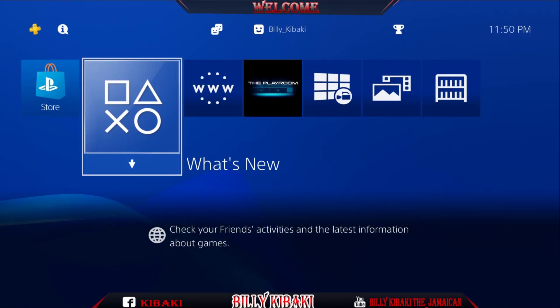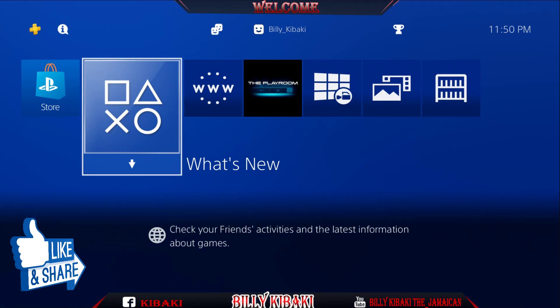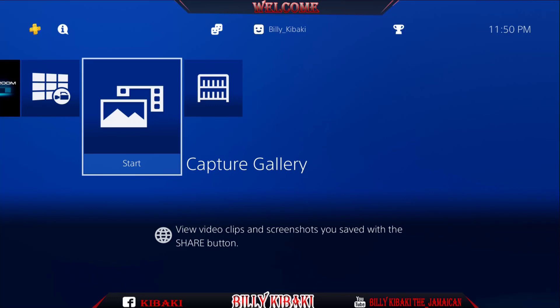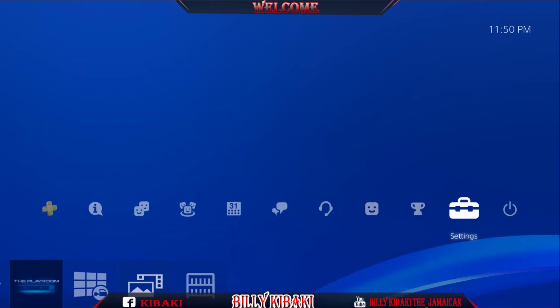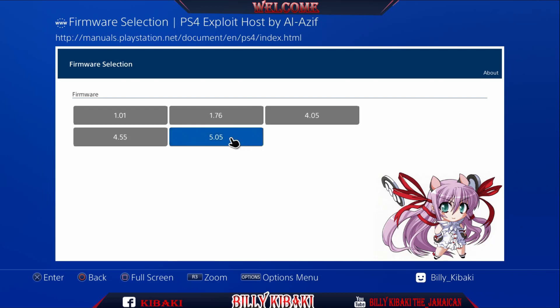So now that I am on the PS4, as you can see there is no game installed whatsoever. Let's go over and enable the exploit to install the Minecraft. So go up to Settings, go to User Guide, User Guide again — this is my payload.